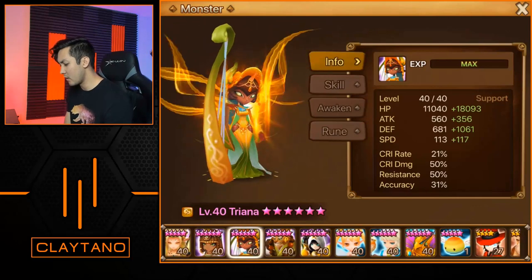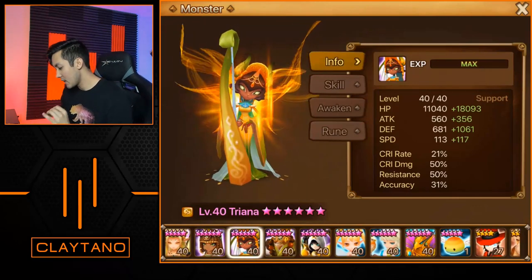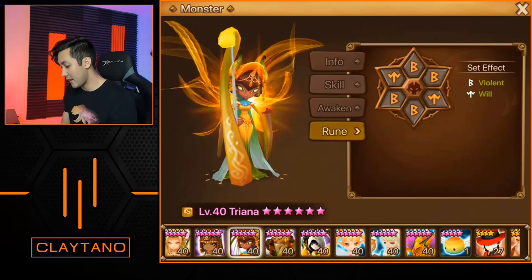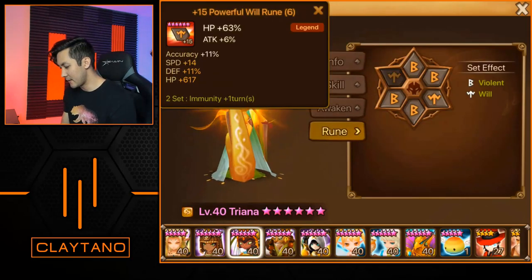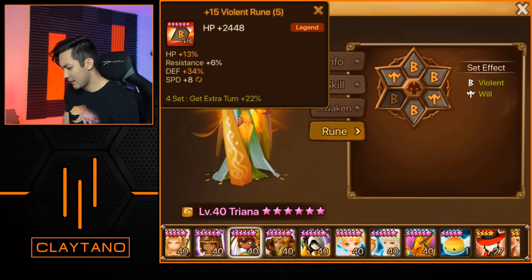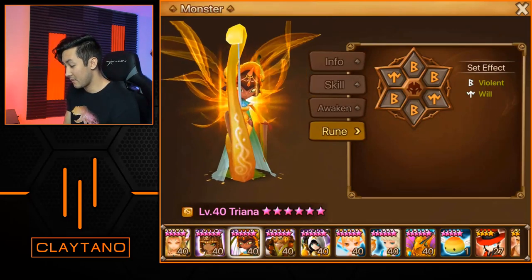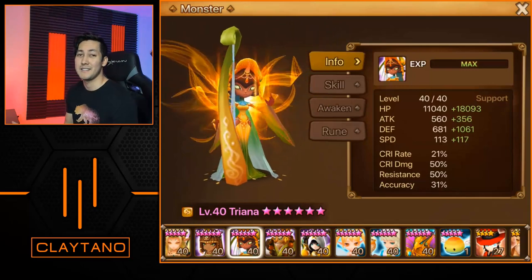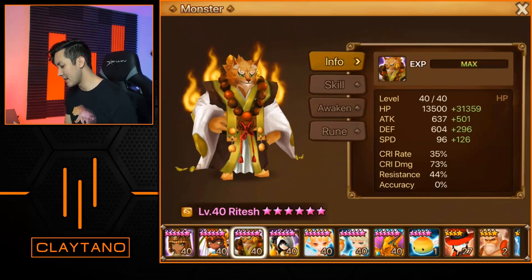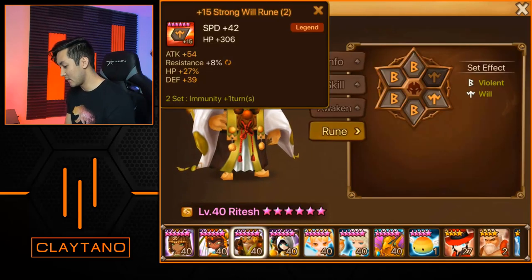Triana has 18,000 HP, 1061 additional defense, 117 speed on violent/will: speed/defense/HP with the 1/3/5 slot runes, including a 34 defense sub-stat. The speed isn't fully grinded but he did get a nice plus 8 speed from an enchantment stone. Ritesh is next with 31,000 HP — really good — and 126 speed also on violent/will: speed/HP/HP with the 1/3/5 slot runes.